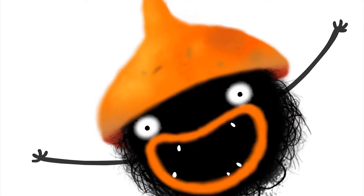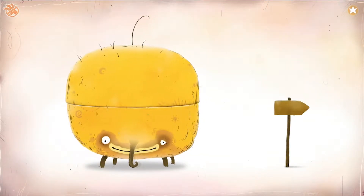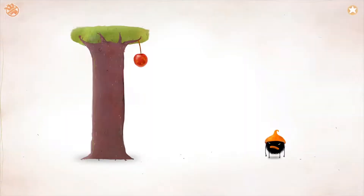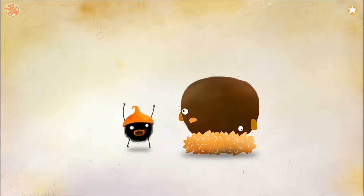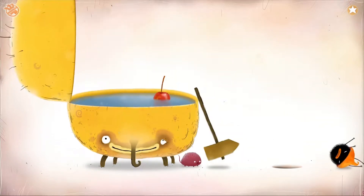Now for a studio that makes some very strange games — Amanita Design. They've made Machinarium, a weird robot apocalypse adventure game; Botanicula, which is again very weird; and Samorost, which is also very weird. They now have a new comedy adventure puzzle game called Chuchel — C-H-U-C-H-E-L.